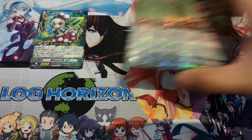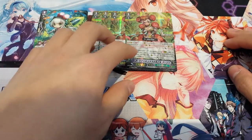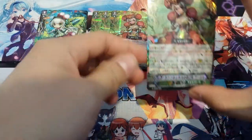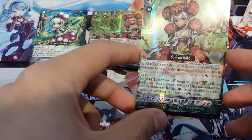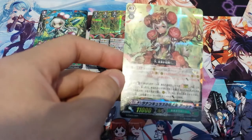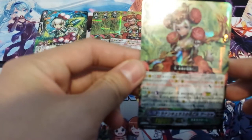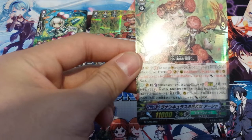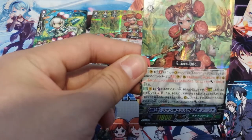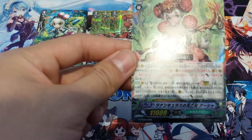We run 4 Asha. Her ability, if you guys aren't aware, is Generation Break 2 — she gives all cards that have a duplicate on field plus 5,000. There's also the stride ability of Counter Blast 1, and you can Superior Call a card that you duplicate on your rearguard, and that card gains plus 2,000.